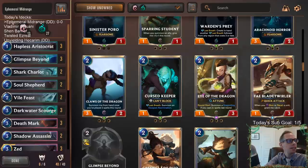Besides the Hecarim decks, we're going to have a new Vladimir deck, replay the Shen Barrier deck from two days ago - and now Shen's buffed so let's run it back. We'll also play some Twisted Ezreal, which I talked about in yesterday's patch notes discussion. Ezreal really gained a lot, and Bilgewater didn't lose anything, so let's retry Twisted Ezreal.